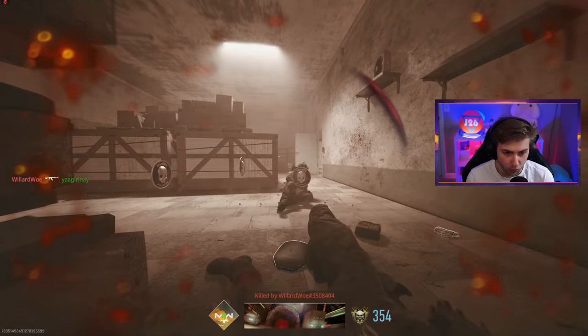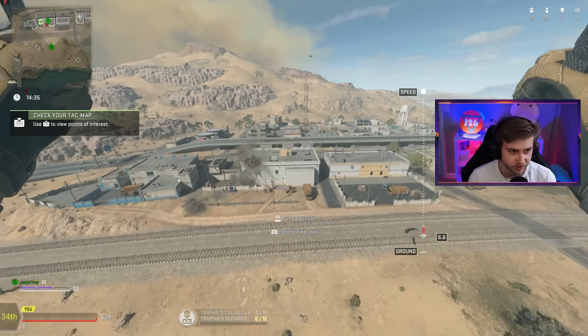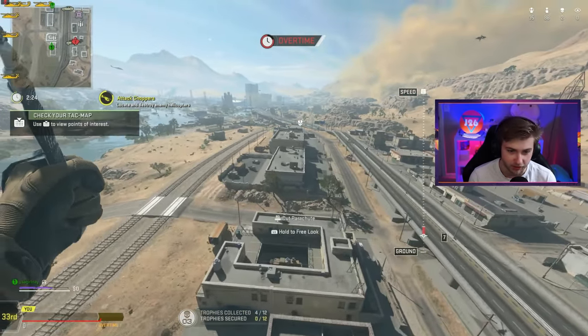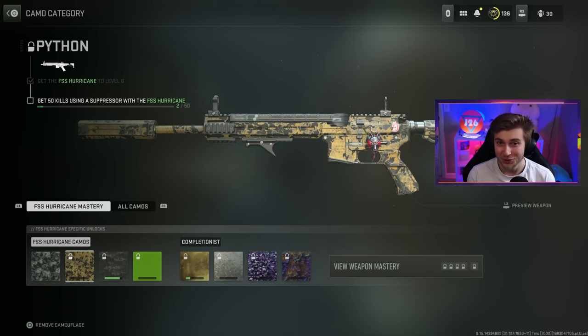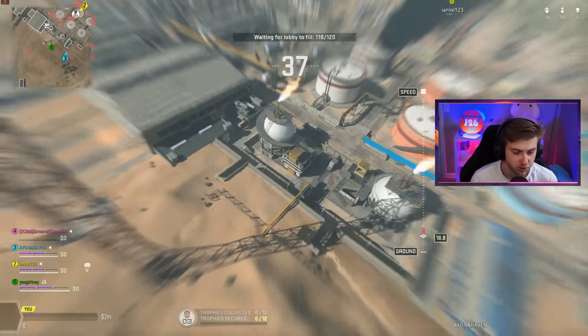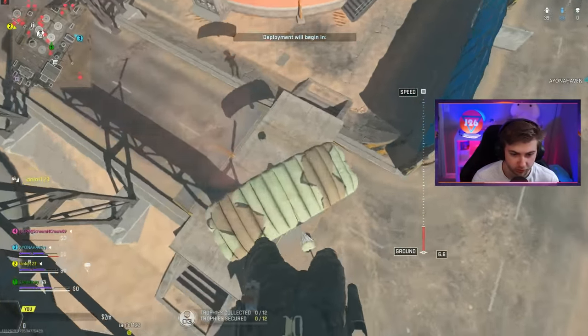He's got teammates and I am playing this solo — this is plunder quads. Maybe I should be doing squad fill. That also adds another layer of difficulty because even if I down them, I'm not guaranteed to get the kill. These games last a bit too — like half hour games. I'm just getting clapped, so I'm going to leave this one and try a different approach. Here's our camo progress: we only have two kills with the suppressor, 42 kills while ADS, zero while prone. We're going to be doing this for a bit. Now time to see if camo progress tracks while in pregame.